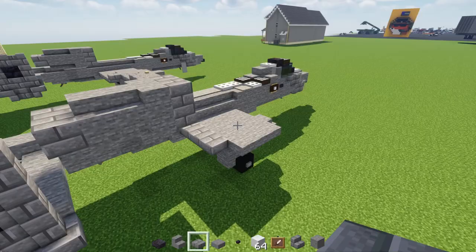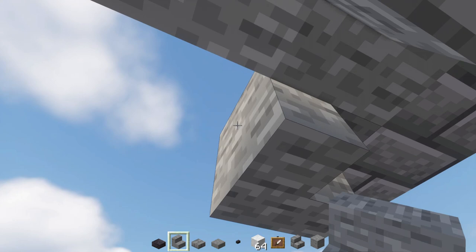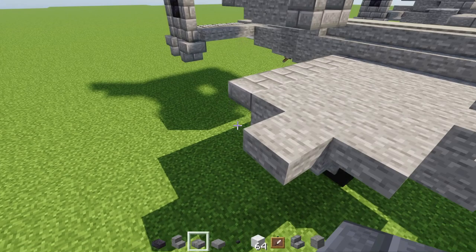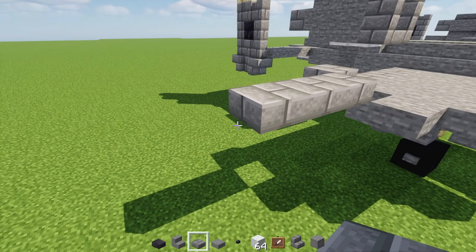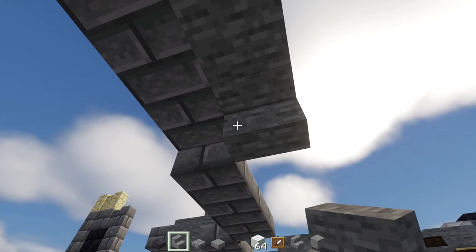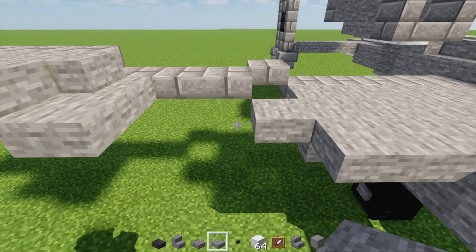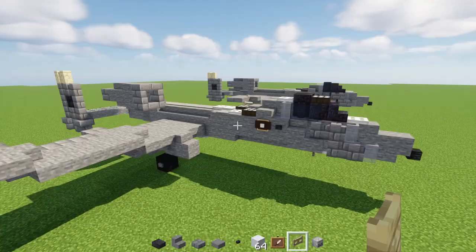Add a stone brick slab two blocks long, then two stone stairs facing inwards, two blocks wide. Add a stone slab at the front and one in the middle. Going upward, add a stone brick slab here, then stone brick slabs extending three blocks towards the front, then another stone brick slab going up. Make that also three blocks long. Add two stone slabs, stone stairs upside-down, another stone stairs right-side-up, a stone slab going down, and make a two-by-two stone slab arrangement here and another two-by-two with a small inset nook.